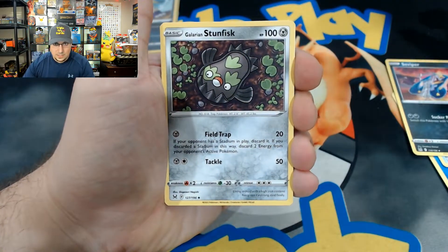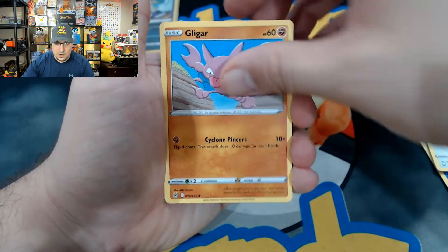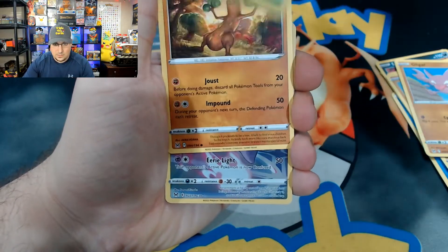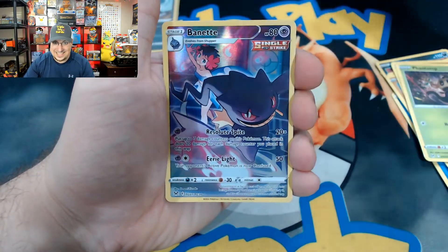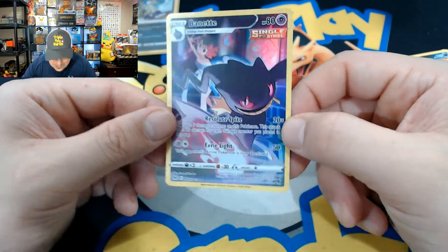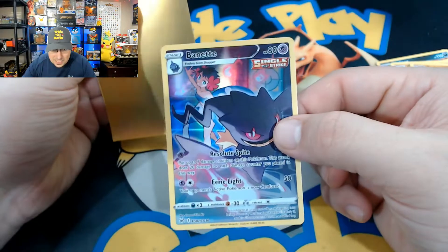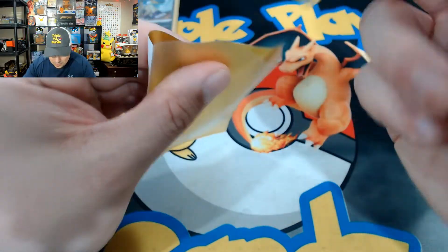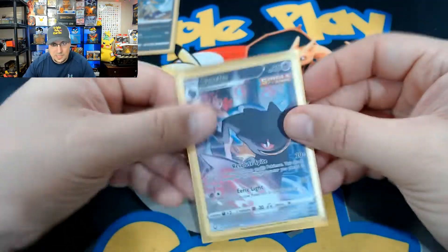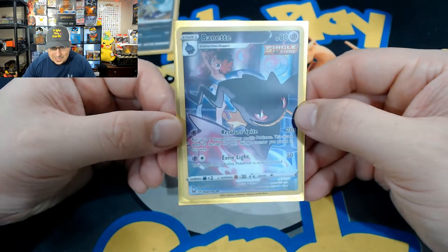We got Damage Pump, Seviper, Stunfisk, Meditite, Skobblet, Gligar — oh! A Bunnelby! And a Bunnelby! Look at that — two hits in a row! We got a Bunnelby character card, I believe. Two hits in a row, very nice — a Radiant and a Bunnelby character card, or trainer collection. Sorry if I'm getting it wrong guys, a little rusty, but very very nice.